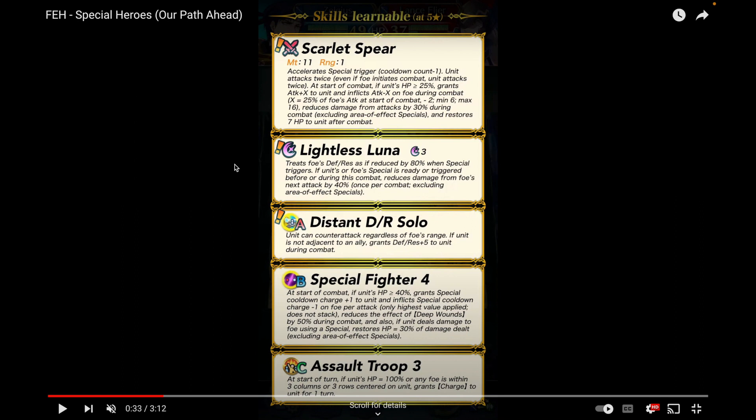He comes with Distant Defense Res Solo, which is the variant of Distant Attack Speed Solo — good for him so he can counterattack against everything and be really tanky. With his base kit you want to make him solo and it works with Assault Troop. Then he has Special Fighter 4. In terms of Lance Armors, there's really only one other that does something similar — Winter Ephraim, who also has a dual phase brave weapon, though his is a little worse and requires an attack check. Zelgius is kind of like a modern, refined version of Winter Ephraim.